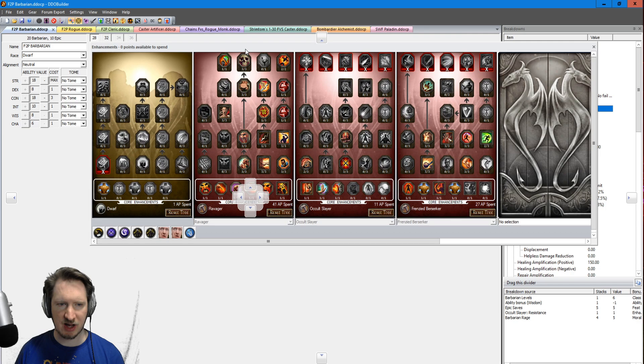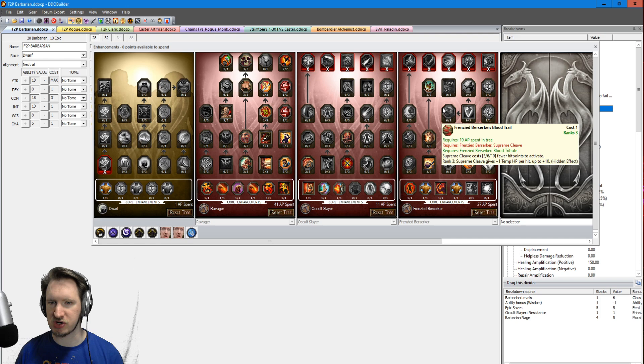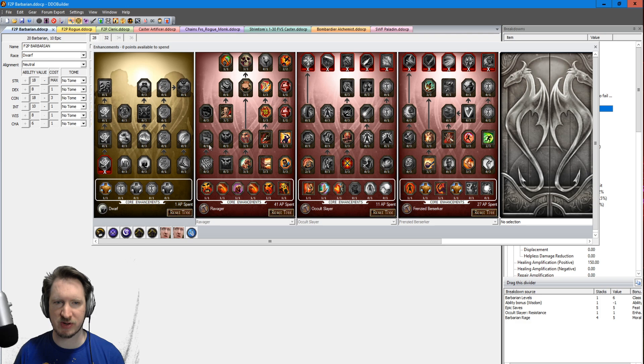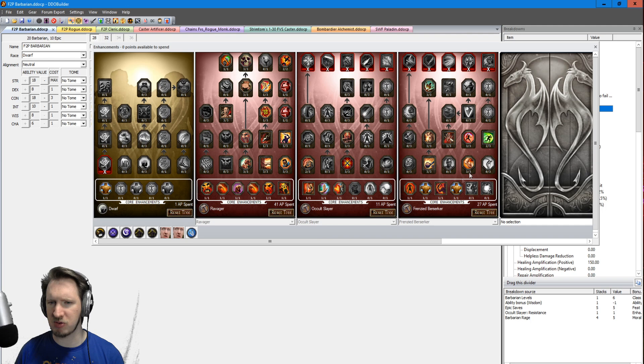For the enhancement point layout, this build uses a combination of Dwarf, Ravager, Occult Slayer, and Frenzied Berserker. Quite a few points go into Frenzied Berserker for your damage, and one of the first things you want to do is rush Blood Tribute. This allows you to spend one Constitution point and gain 150 temporary hit points — as long as you press this button, you basically can't die. Then spend the rest in Ravager, and once those points are spent, put some in Occult Slayer for elemental defense, then return to Frenzied Berserker.